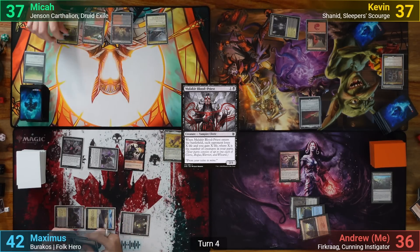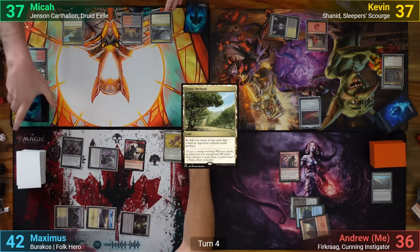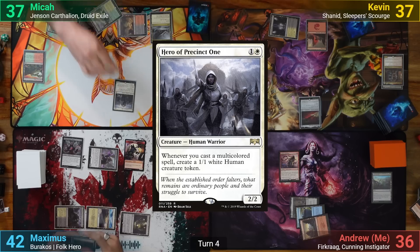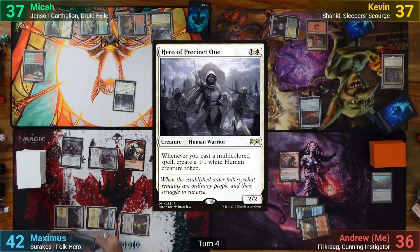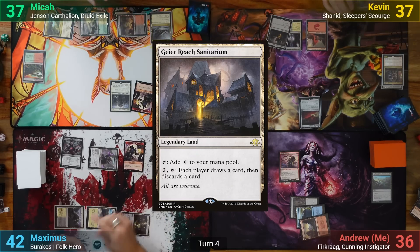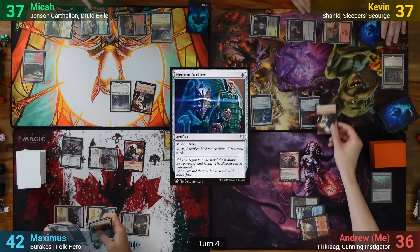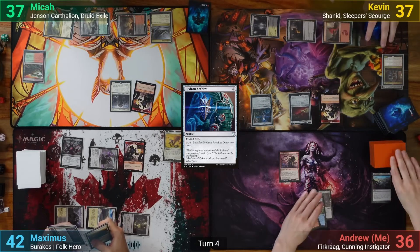He then passes and gets a Goblin token on his end step from my Spymaster. Mika draws and plays an Exotic Orchard. He cracks the Mountain Valley, finding a Canopy Vista, and then casts Hero of Precinct One, passing and making a Goblin. Kevin's got a Geier Reach Sanitarium as his land for turn, and taps out for a Hedron Archive. He passes, making a Goblin at end of turn as well.